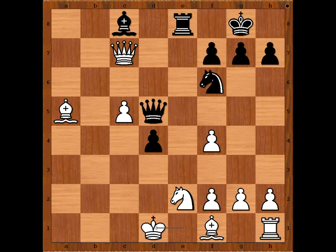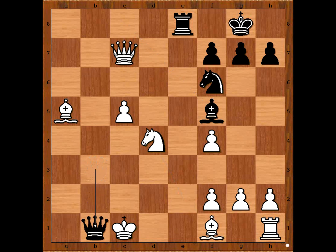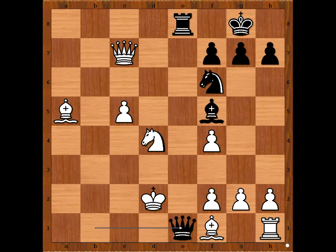King to d1. How would you continue this position if you had the black pieces? Queen to b3 check was played. King to c1. Black to move — black played the move and white resigned. The move is bishop to f5. White resigned in view of this continuation: knight takes on d4, queen to b1 check, king to d2, queen to e1, queen to c1 — checkmate.